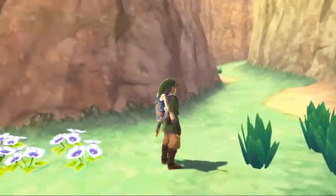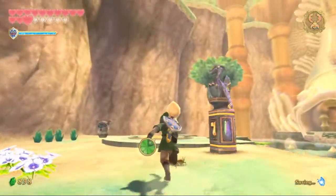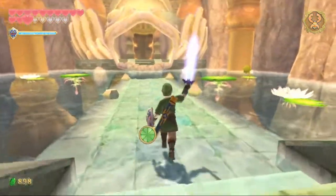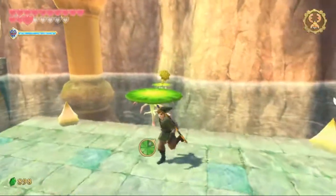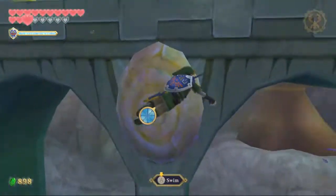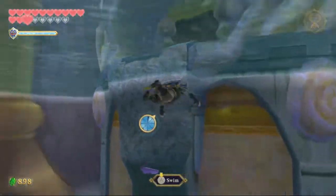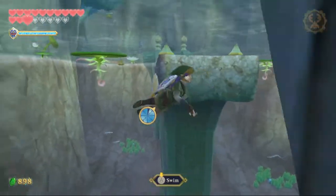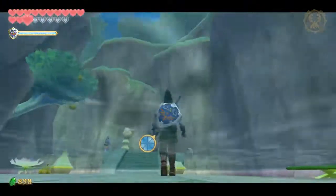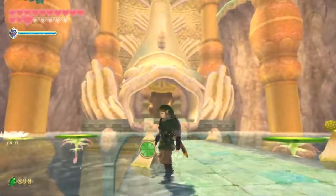We're in Lake Floria early. You can do this at any time, even before you get the slingshot. You can't get into the Cistern early, which is frustrating for speedrunners, but that's another topic for another video — I think Gymnast has a great video on that topic if you want to hear about it. But you can actually enter Lake Floria early where the water dragon is. There's not much you can do there if you don't have the Water Dragon Scale, but even if you do have the Water Dragon Scale, it can save a lot of time in a speedrun.